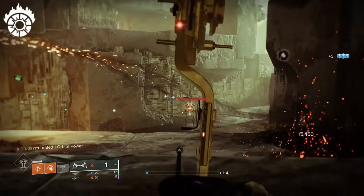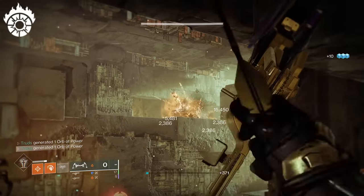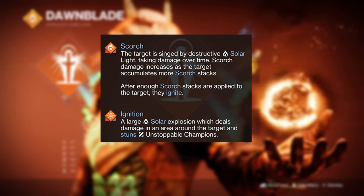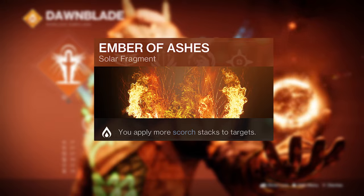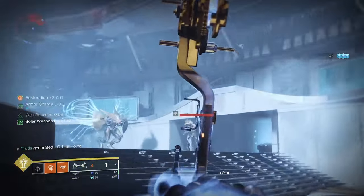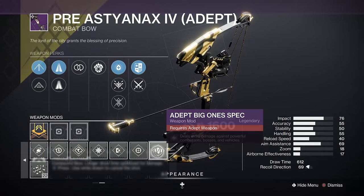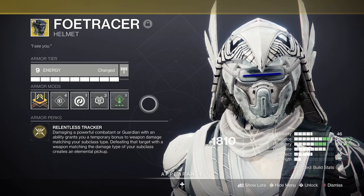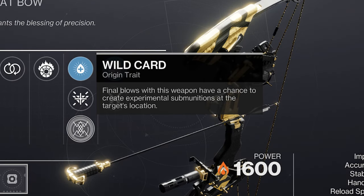Incandescent though is the real star here, especially for endgame content. Final blows apply a damage over time burning scorch effect to targets within a 4m radius, starting at 30 stacks at base and increasing to 40 with Ember of Ashes equipped on your solar subclass. You only need 100 stacks to trigger an ignition, exploding that enemy and dealing huge damage to nearby targets. This scales alongside damage boosting mods like Adept Big One Spec, weapon surge mods, and even exotics like the Foe Tracer. All of these ignition explosions can also count towards activating the new Wild Card origin trait, leaving a deadly track of Telesto-style bolts in your wake.